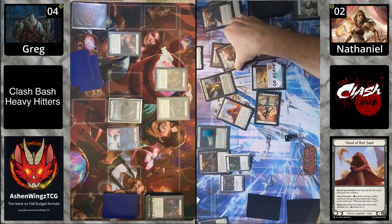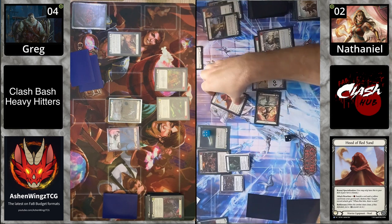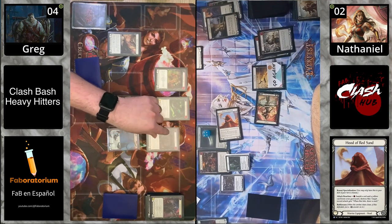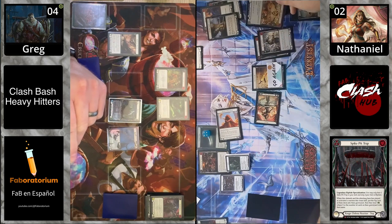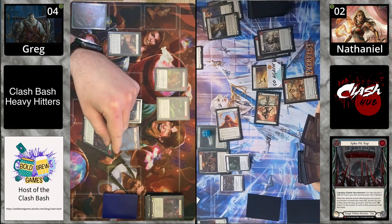We are breaking the Hood of Red Sand — pay one, banish a red and yellow, and if it hits you get to draw a card. Kasai has no cards in here. Spike Pick coming in — this card is absolutely insane. When this defends and the attacking hero played or activated a reaction this chain link, put the top card of their deck on their graveyard, then they lose X life where X is the number of cards in their graveyard with that name.